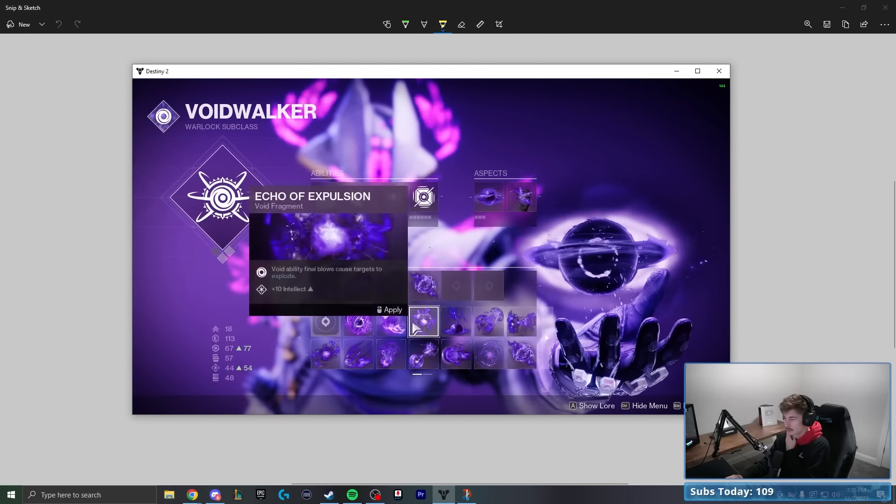We also have Persistence and Expulsion. Persistence is one of my favorites — void buffs like invisibility and over-shield have increased duration, and importantly for this build, devour gets extended from a 10-second cap up to 15, giving you seven extra seconds per kill instead of five. Expulsion means void ability final blows cause targets to explode, which we'll be getting tons of with scatter grenades.